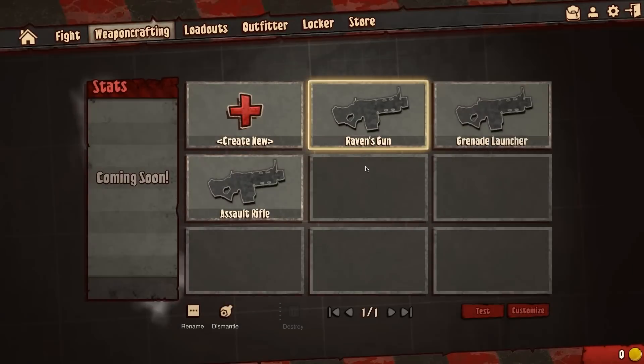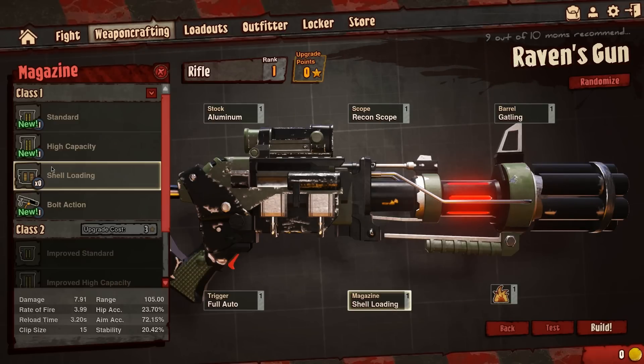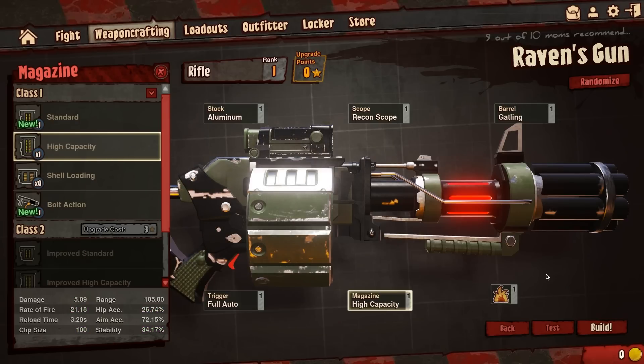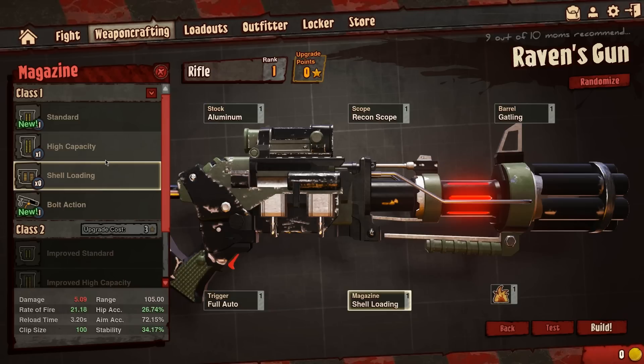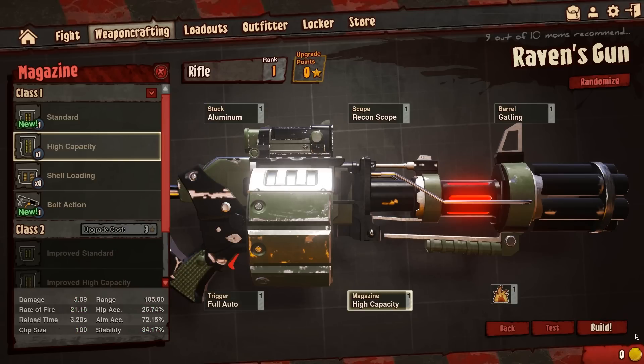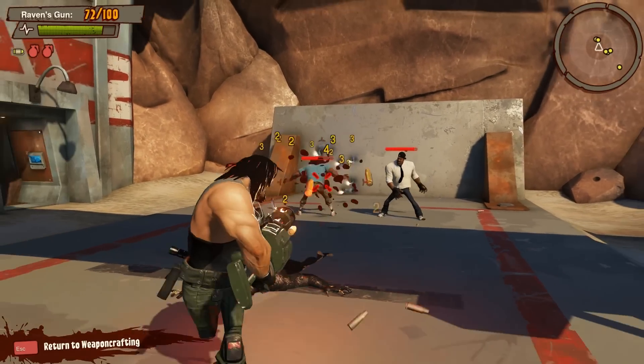Alright, let's go back to crafting. Let's customize my gun just a smidge. Let's change from shell-loading to high-capacity. Alright, let's test this new build real quick. Yeah, that's much better. This does overall more damage.